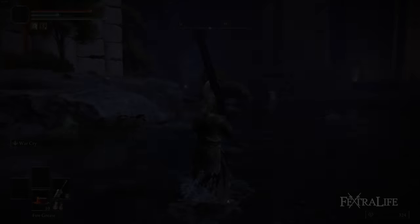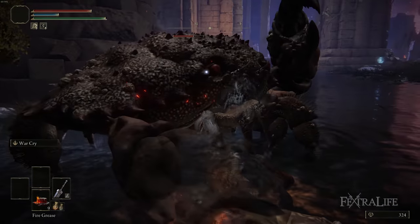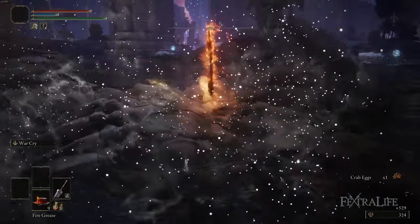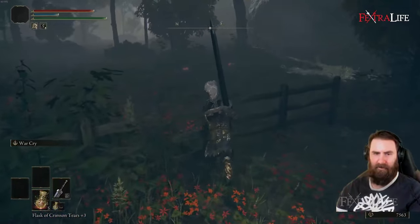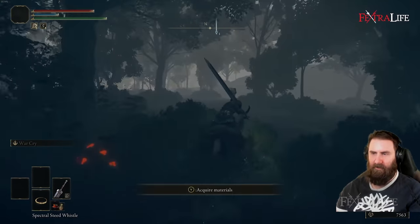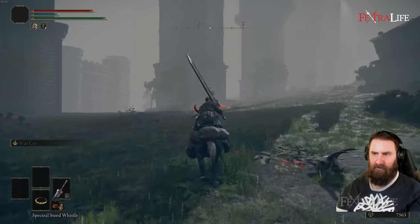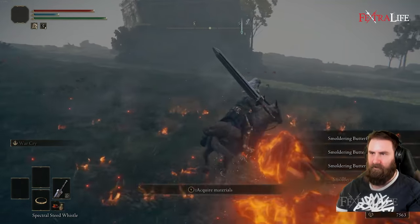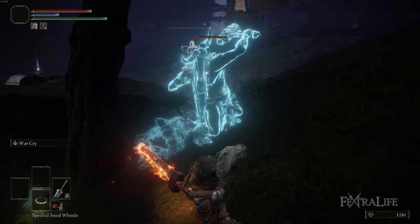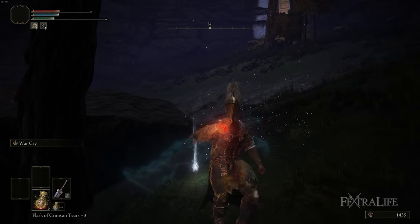A couple final tips: you can use fire grease or other greases on this weapon. One benefit to using a single weapon is that you coat that single weapon, whereas with two weapons you only coat one. Fire grease is easy to make — you can farm smoldering butterflies near the Warmaster's Shack and do a loop for basically infinite fire grease. That said, it doesn't provide that much extra damage, and against fire-resistant enemies it'll actually be detrimental. There's also blood grease using blood roses to add bleeding, though with how slowly you swing, it may not be super relevant.